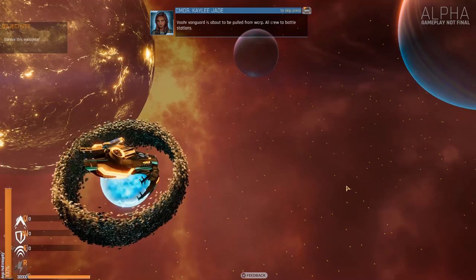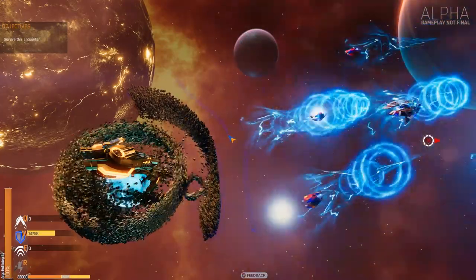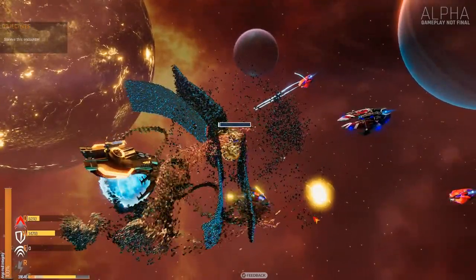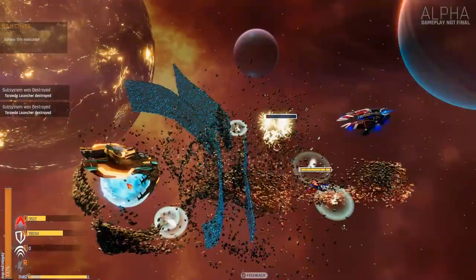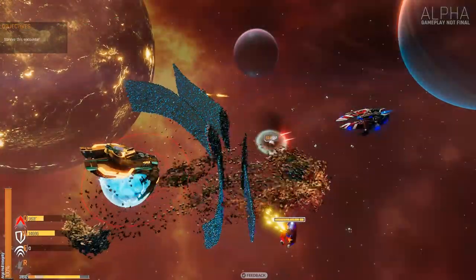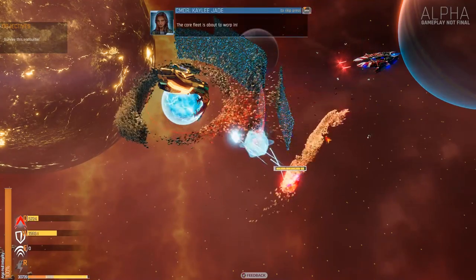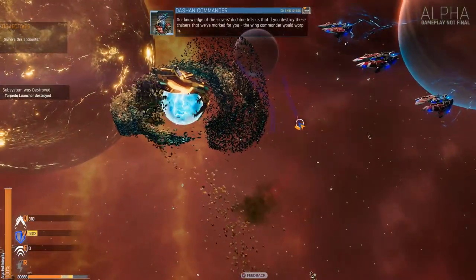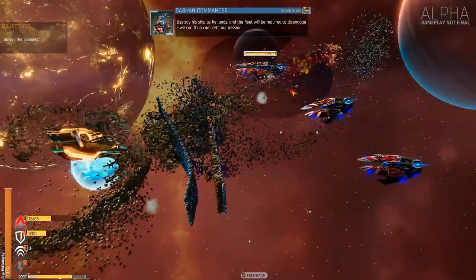We're about to drop on the Vor station. While it poses as a civilian station, the slaves that were liberated testify it actually is a bioweapons black ops research site. We're going to burn it to the ground. Your task here would be to intercept the incoming defense fleet and defeat it. We've set up a wide area warp jamming field so they should drop right on top of you. War vanguard is about to be pulled from warp — all crew to battle stations. Right, attack — take the little things out. That's a load of them.